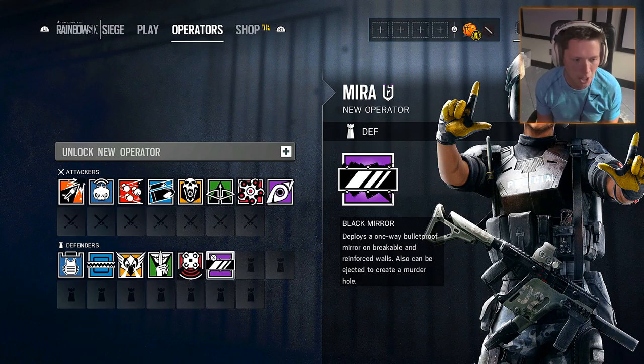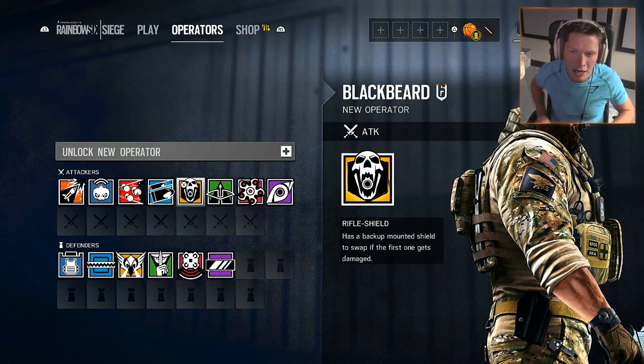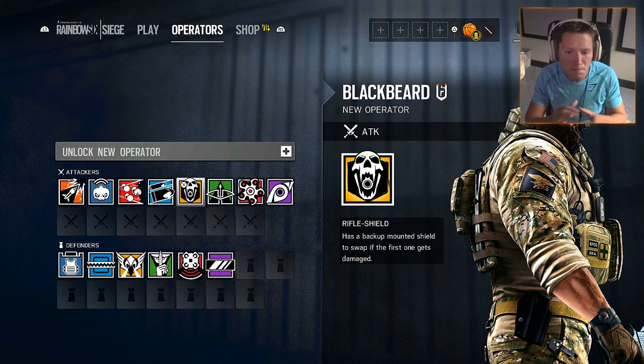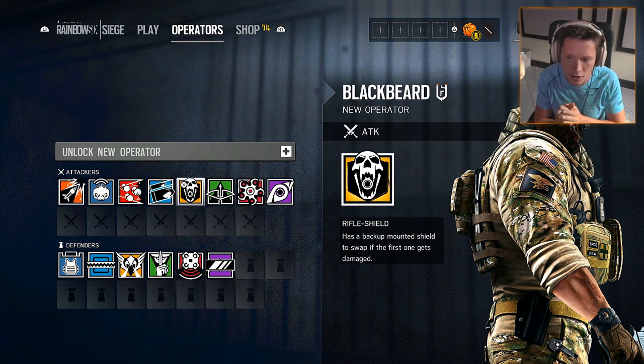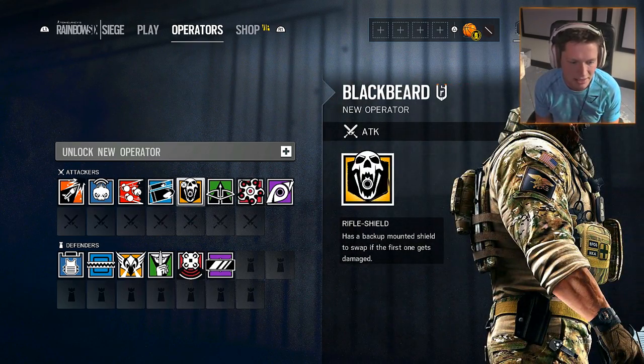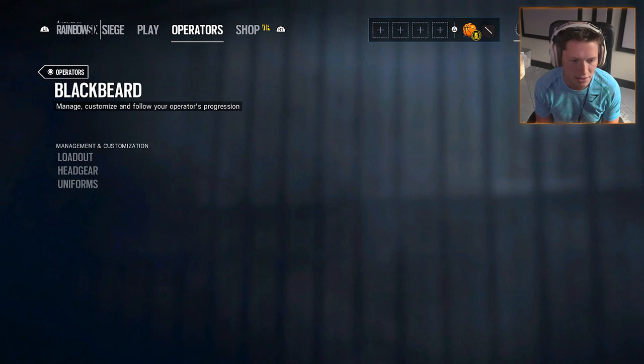So who are we planning on checking out in this episode? I kind of want to highlight one at a time — I don't want to get too new too quickly. We'll pick one attacker and one defender and focus on one depending on which side we get first. I'm going to say let's check out either Blackbeard or Mira.